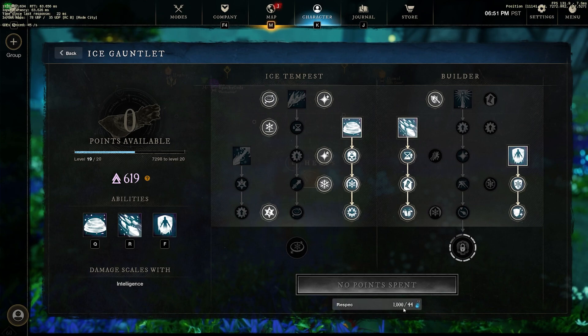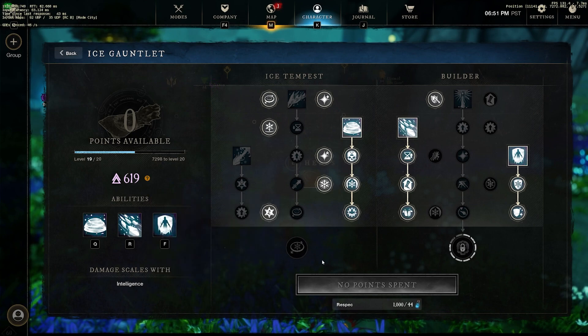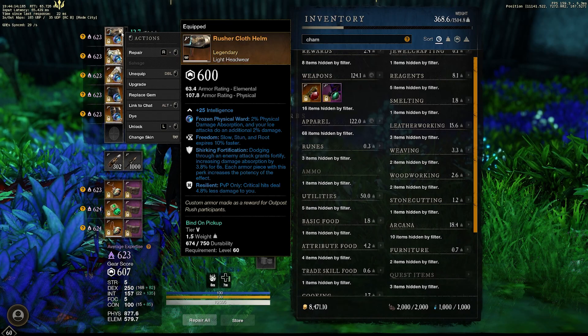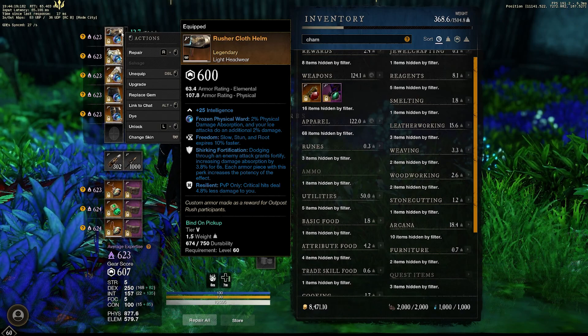We have a level 19 ice gauntlet so we cannot get ultimate chill yet, and since it no longer works with the rapier, I haven't opted to take it anyway. I use the ice gauntlet for storm and shower just to set up nasty rapier combos. For gear, we are running a three-perk piece: resilient, freedom, and shirking fortification. Most of my gear has this currently. Resilient and freedom is your best budget option — freedom is my favorite perk right now in OPR or any PvP content given how many stuns and slows there are.